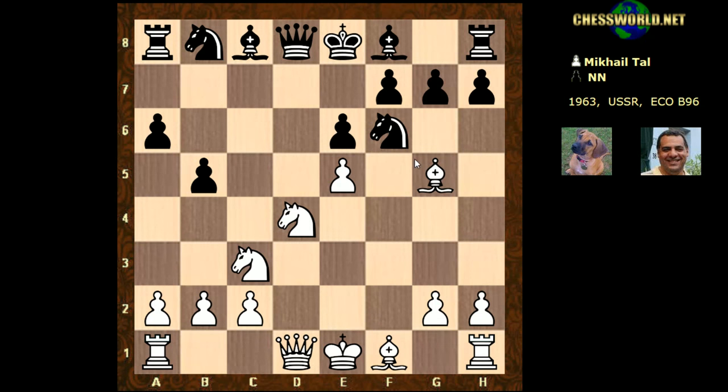The point is black takes on e5 here, and it looks dangerous with this pin. But now black has a very interesting resource available in Qc7. The idea is that if white takes on f6, then there's Queen e5 check, picking up that bishop. It's a very interesting line, but you really need to be well prepared if you're going to play this with black, because white still has a very dangerous initiative.